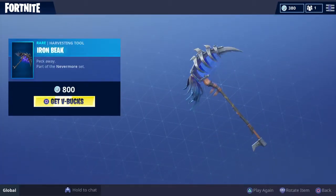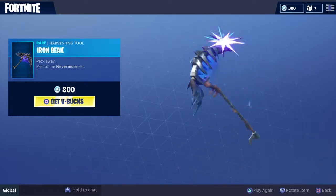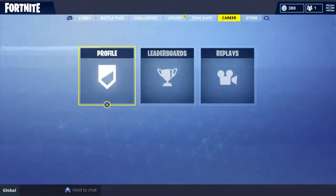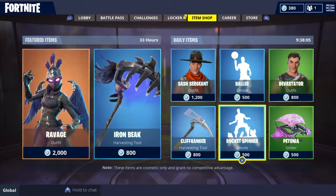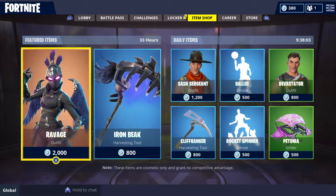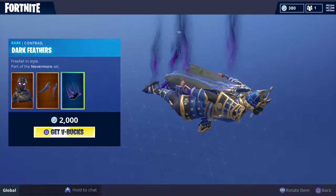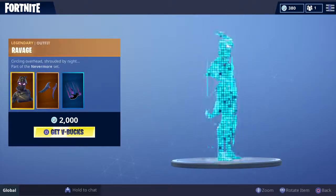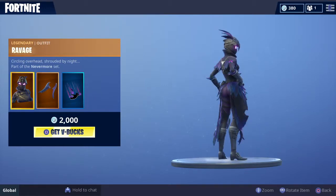I like that pickaxe! That's it for today. This is the August 23rd item store. The female Raven comes with its own contrail — dark feathers, dark wings — and I think this would look really nice.